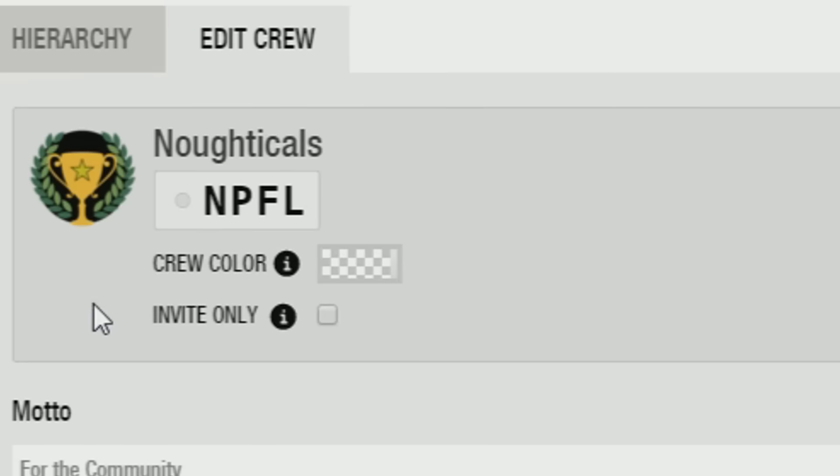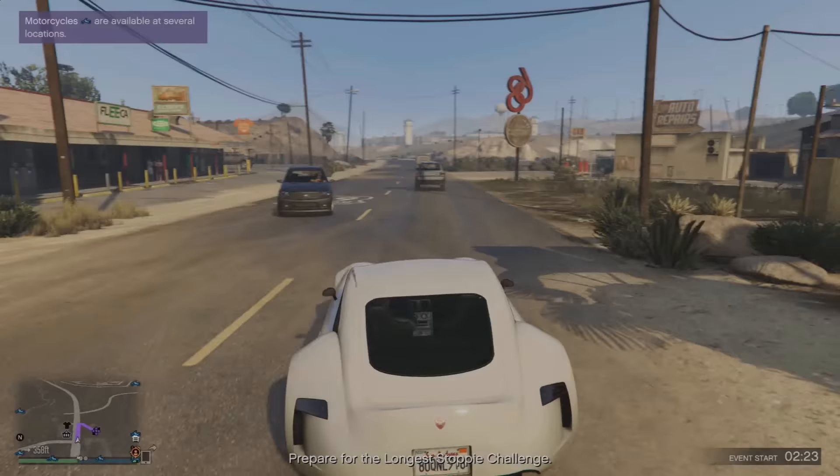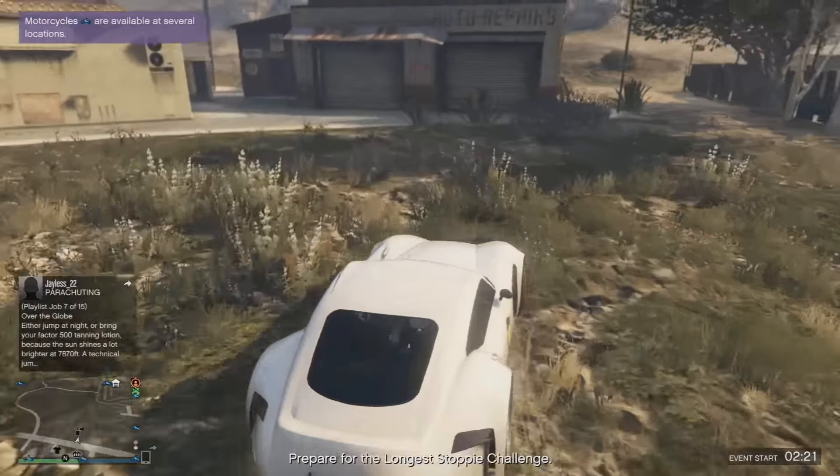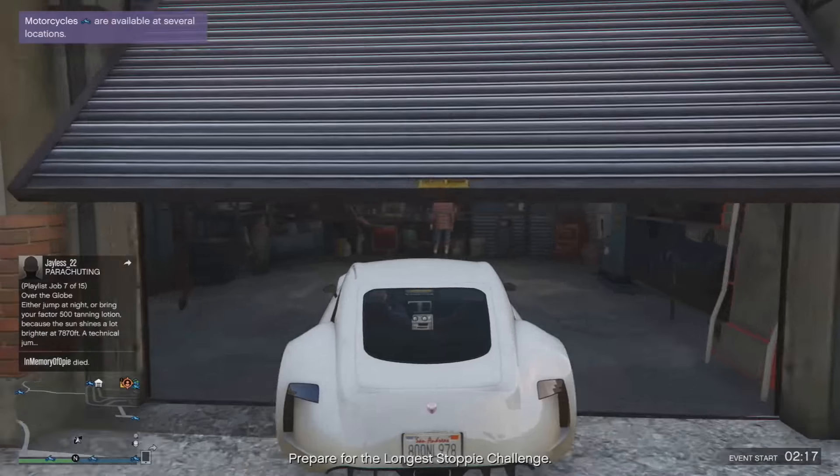All you're going to want to do is save options, refresh, and you should see this. From here, join the crew, get your friends in the crew, and then make your way to the nearest Los Santos Customs. Once you're in Los Santos Customs, you will then have the option to select a crew color.